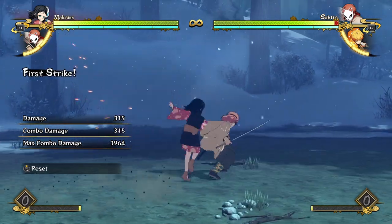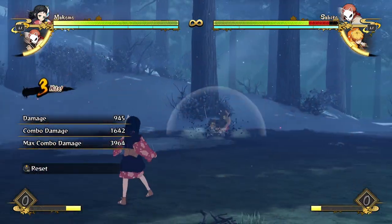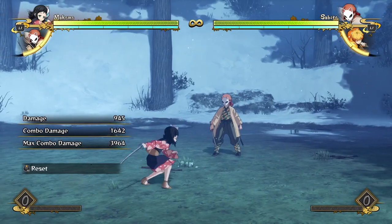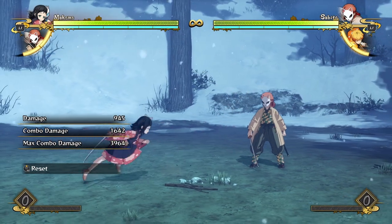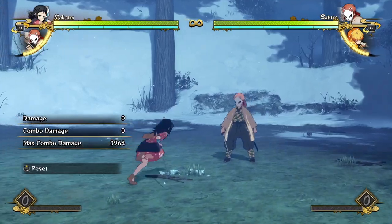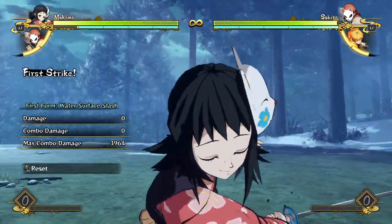Basically her entire game plan revolves around going for throws and having the opponent try to guess whether she will or won't go for a throw, and when she will go for a throw. There are a lot of sequences with Makomo where she could basically go for a throw at any point — whether it's after a few attacks, like if you do a few attacks into this, you can go for a throw there.